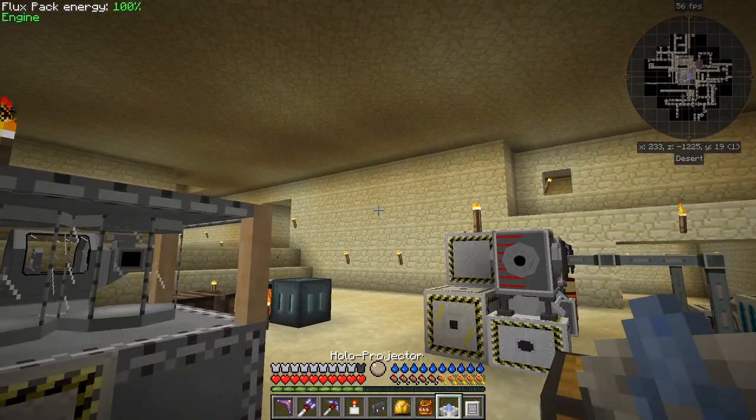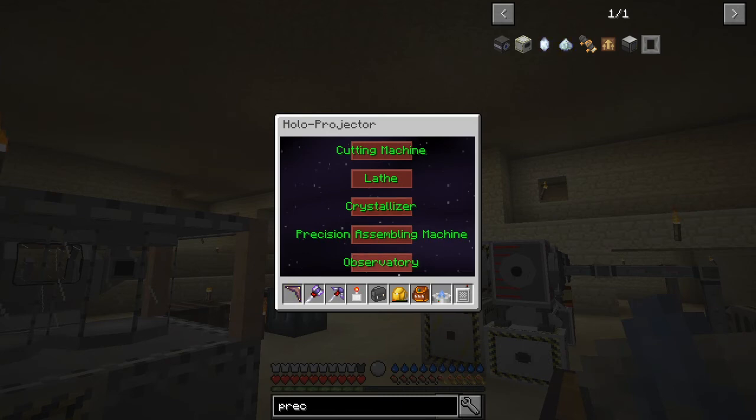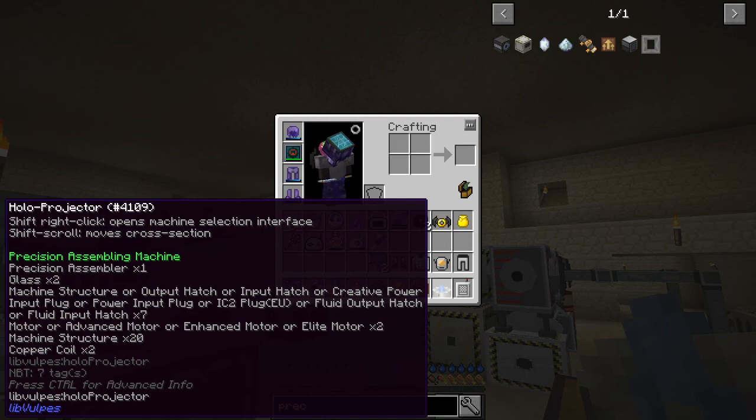That was another question — MechLSD asked how do I know? Well, if you look at the holographic projector and select the precision assembling machine, press E and shift, it tells you what you need: one precision assembler, two glass, one machine structure output, attach or input, and up to seven of those. Then it tells you what type of motors you can use and then a machine structure and two copper coils. So the only motor coils you can use are copper coils.